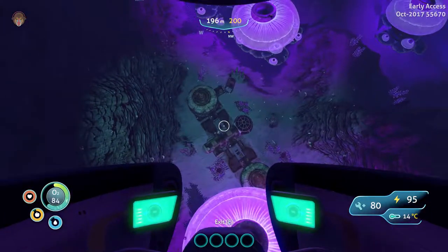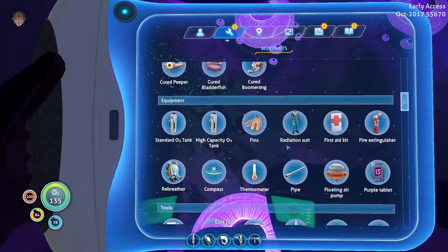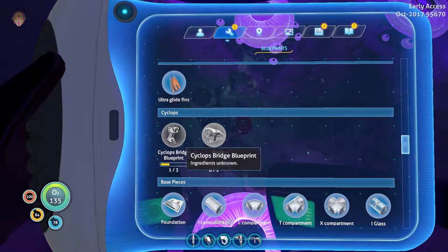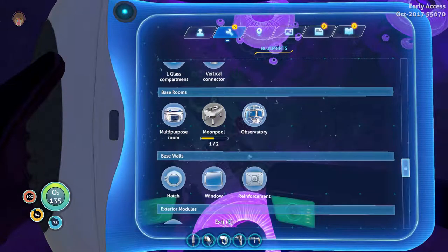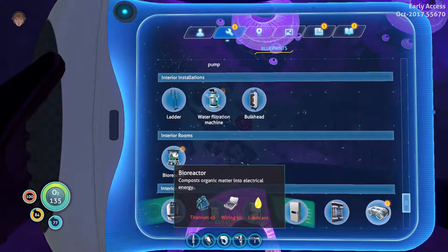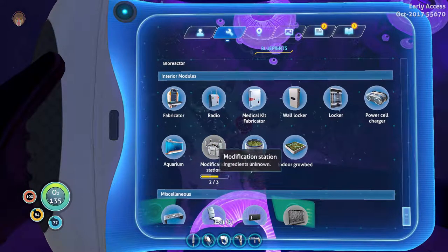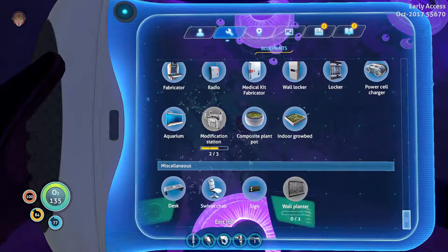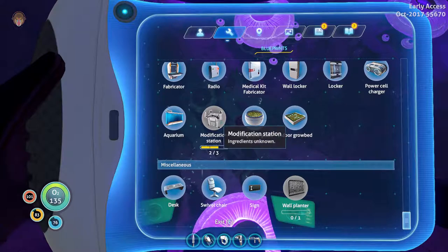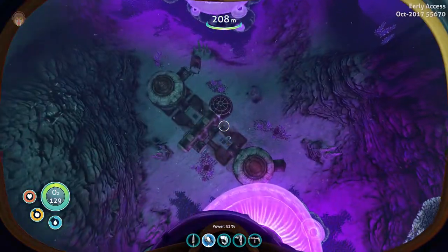Modification station, moonpool — we're getting there guys! Laser cutter. Moonpool — we just need one more fragment and it should be learned. Bioreactor — we can make that! And water filtration. Modification station — we actually need that, to be honest, because it can give us more oxygen, better materials, weapons and things. So let's go down.